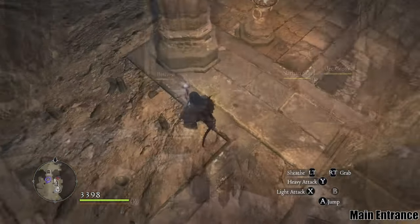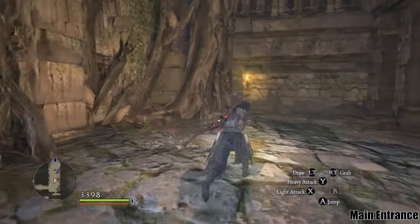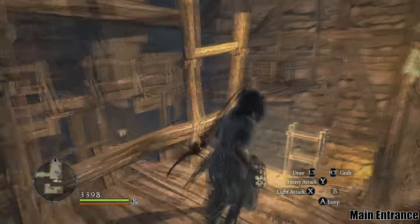First entrance: once you're inside, you can take the first door on the right. Here, you can climb a ladder or just jump across to the rafters to find the sculpture sitting on a rock.